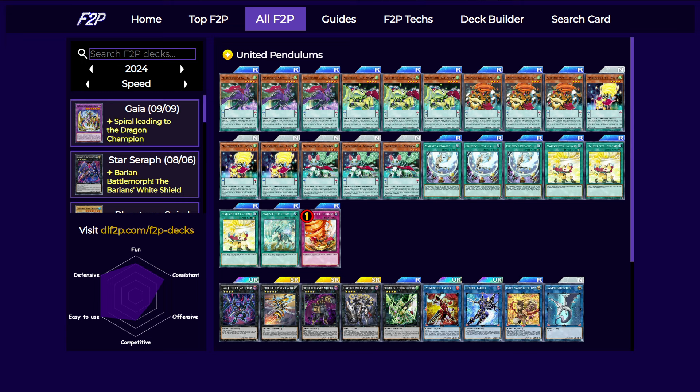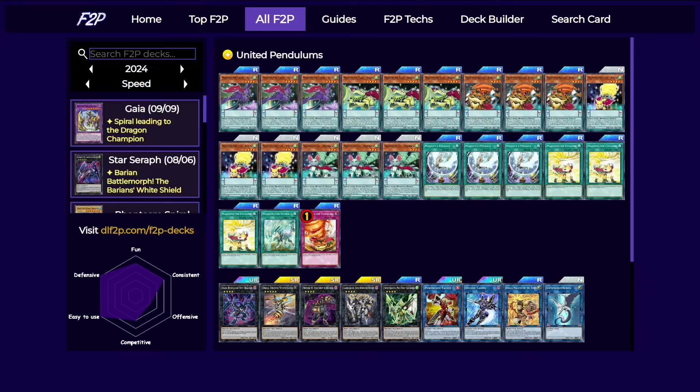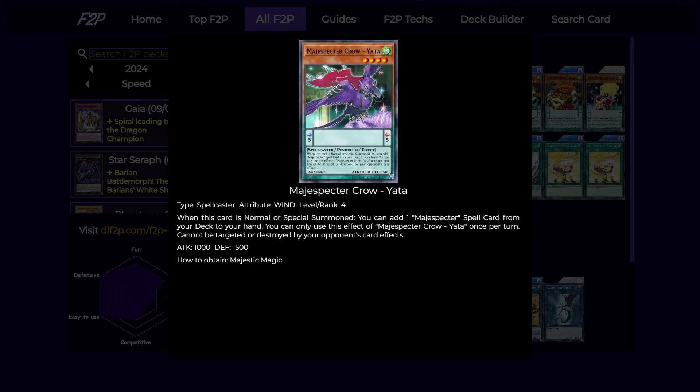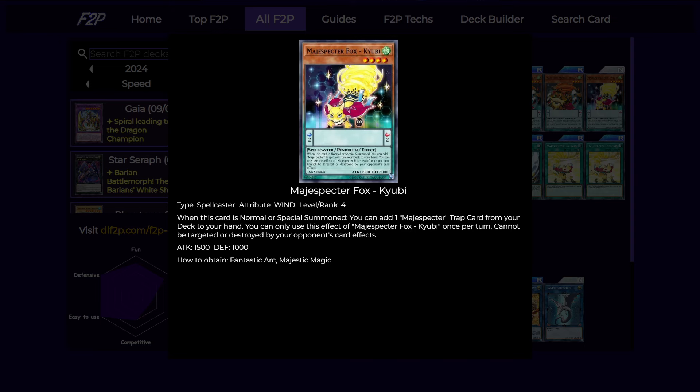Let's have a look at the cards. We're playing all Magispectres cards — there is not a single non-Magispectres card in the main deck, and as you can see everything is extremely cheap. Starting with the monsters, we have the monster searcher Bunbuku. All of your Magispectres monsters have the same protection: your opponent can't target or destroy them by card effects. Bunbuku on summon searches a monster, including itself — yes, it can search itself. Crow Yatta searches a spell, and Fox QB searches a trap.